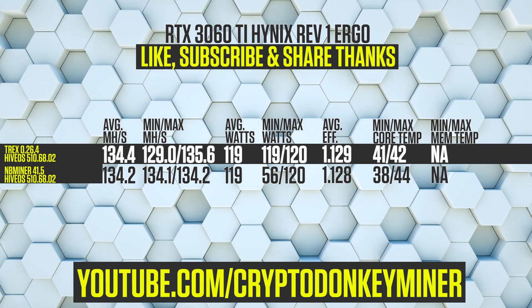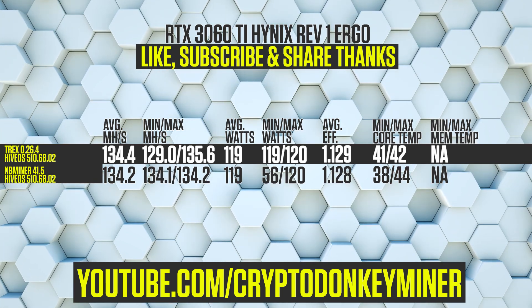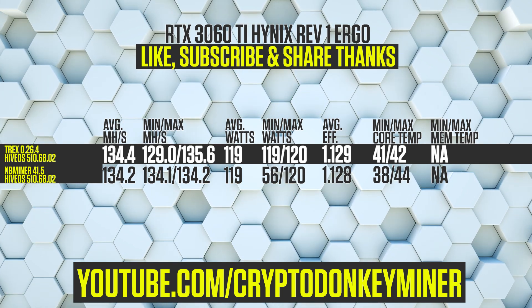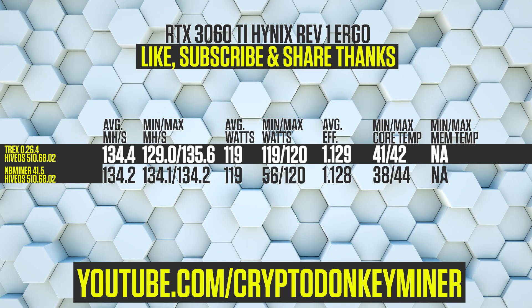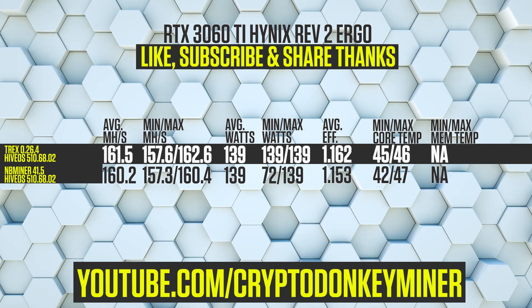Now let's have a look at the RTX 3060 Ti Hynix Revision 1 mining Ergo. Compared to the previous two cards, the difference between T-Rex and NB Miner is minute here at 0.2 MH/s, with T-Rex at 134.4 MH/s, while average watts is the exact same on both cards.